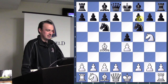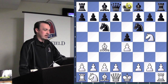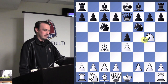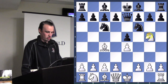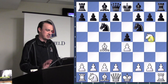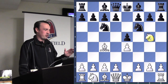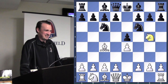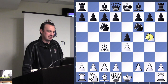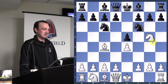Knight to g5 — now you're in a predicament already and it's move five. You have to defend f7 because the knight's attacking it along with the bishop, and your only defender is the king. There is no way to successfully defend f7, because if you bring out the queen, the knight can still just come and take. You're not going to trade a queen for two pieces. So how can we stop this bishop from taking on f7?